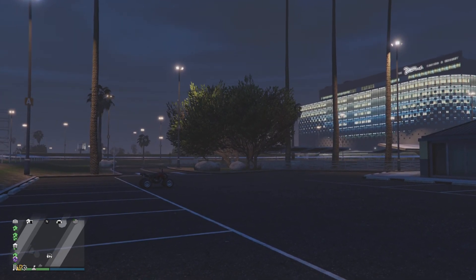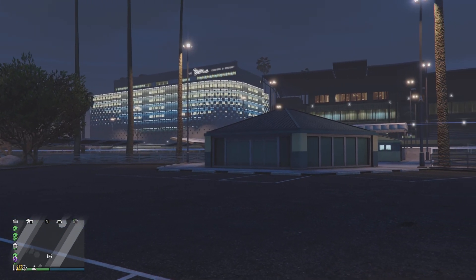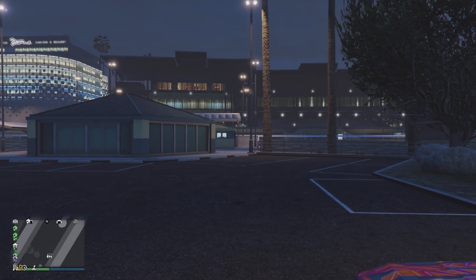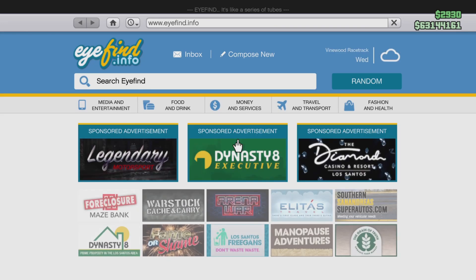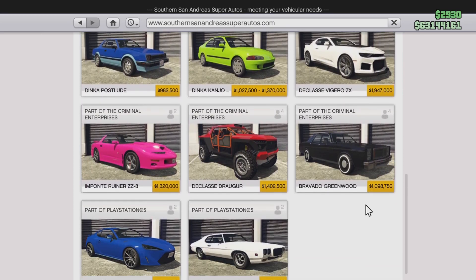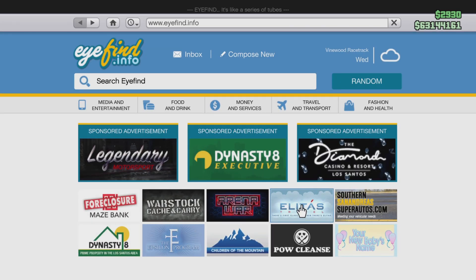Then we see a new off-road car which looks pretty cool — I'm excited to drive that. It looks like it will compete against the two other off-road cars: the Desert Raid and the Trophy Trap.